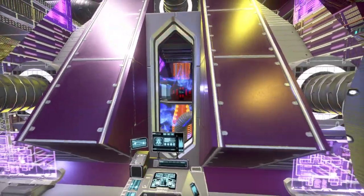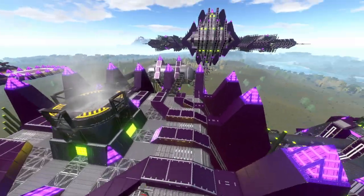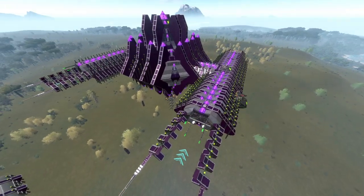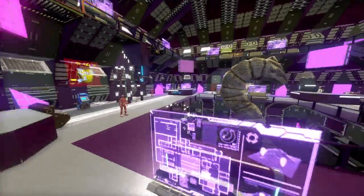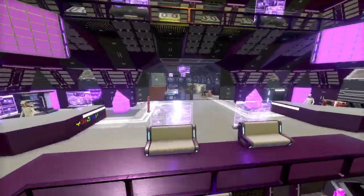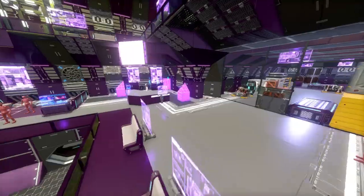Again, kind of Reforged Eden 2 decals — or I think they are in one too. And the Cerdo Outpost, which is basically a generic spaceport, so to speak. Nothing special. I kind of added a few things here and there, but not really much on this one. It was one of the earlier ones.